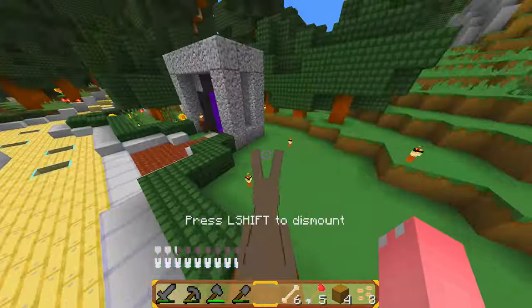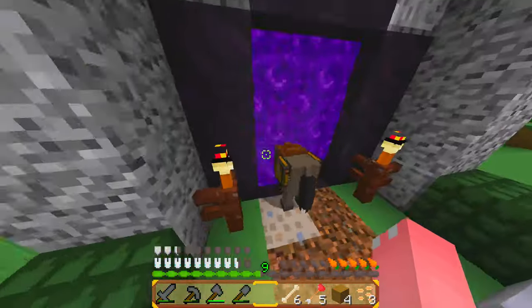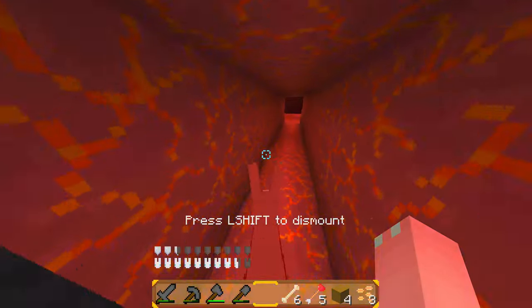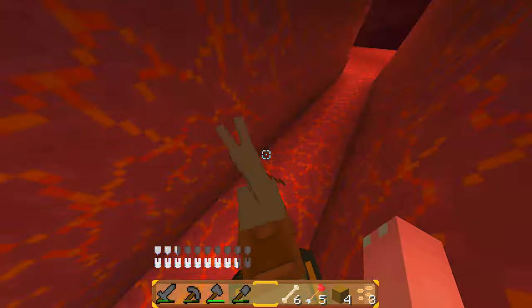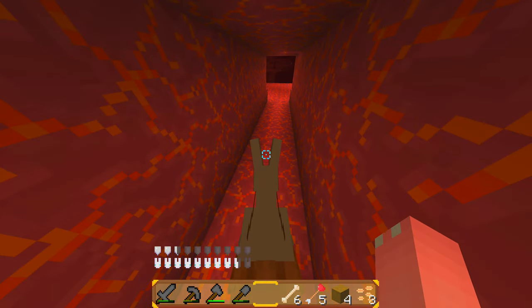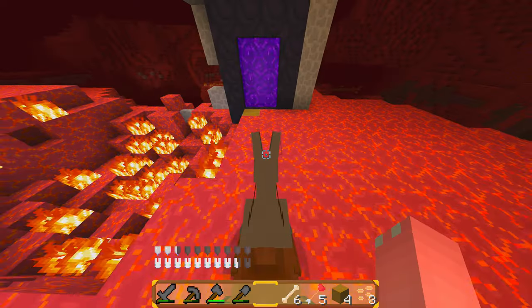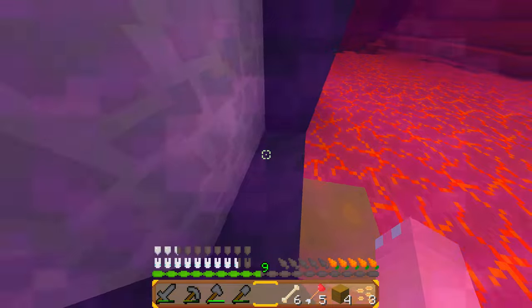We can do this, donkey. Go through — okay, I'm coming right after you, donkey. Don't die, please. No! No! Okay, it's okay donkey, it's okay. I just had a heart attack. Please don't die, donkey. Hurry, hurry, hurry — he's probably suffocating through.